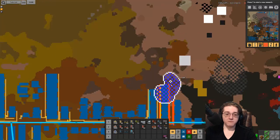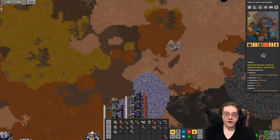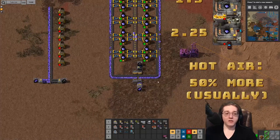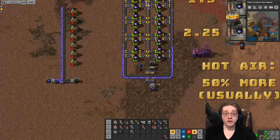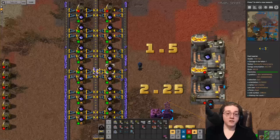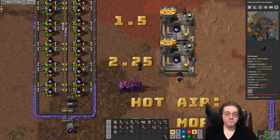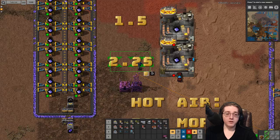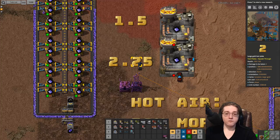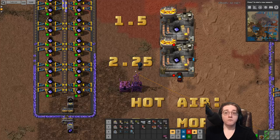Three boilers worth of steam will be more than enough to cover a yellow belt's output from 30 mining drills. It is 10 steam per mining operation, ending up at about 150 steam per second for a 15 per second yellow belt output. Boilers give 60 steam per second per boiler. This will end up giving you 1.5 plates per second through this method until you get access to your advanced foundries at Coal Processing 1, and can start doing the hot air processing from the ore to give you a nice bonus of 2.25 plates per second.